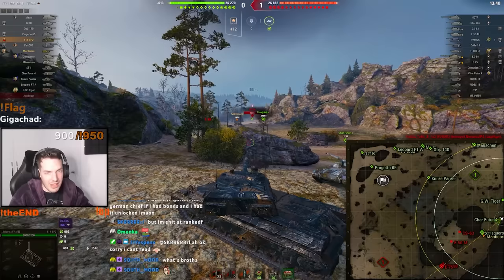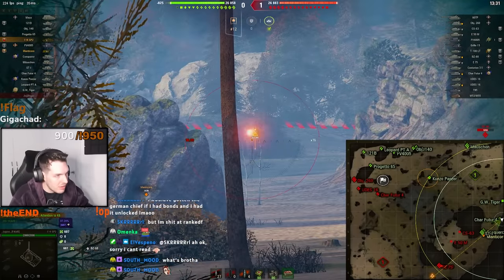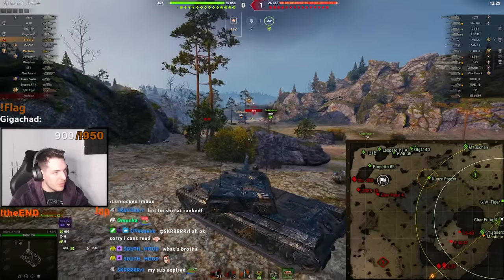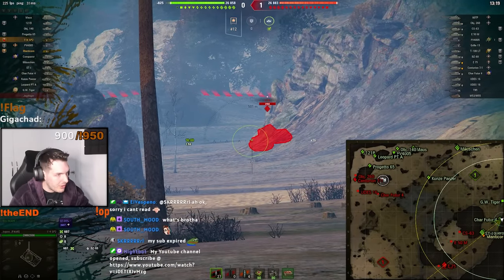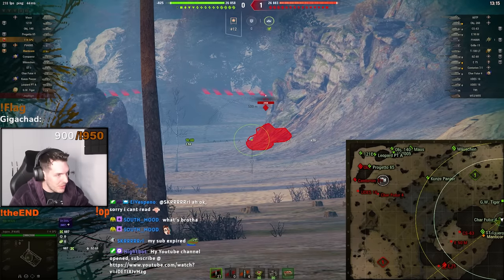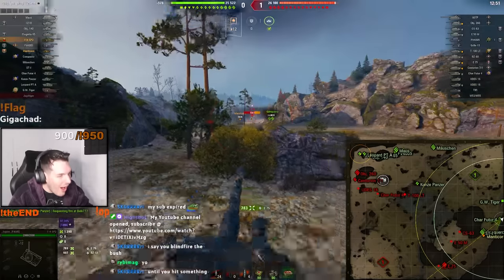This tank really does feel like the Gorilla in terms of not hitting anything when you're fully aiming. The E5 is peeking but doesn't really want to go all that aggressive. Look at that pixel shot — if you hit this pixel, dude.